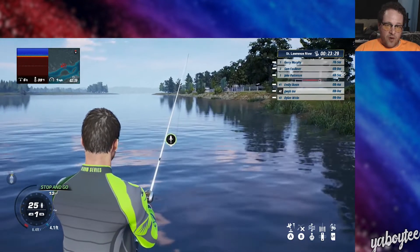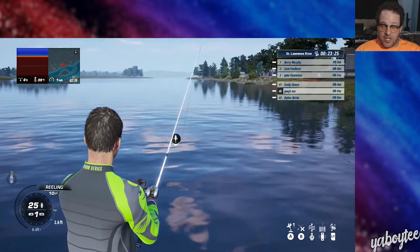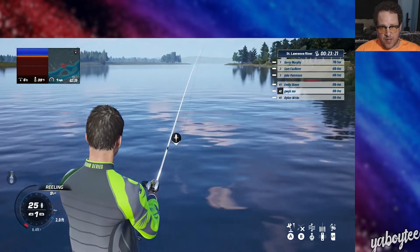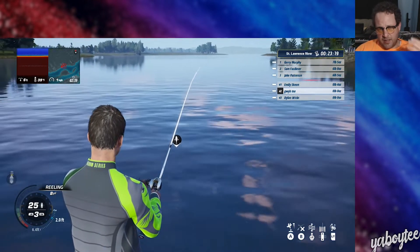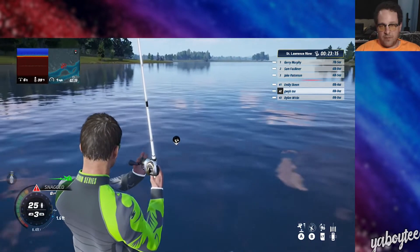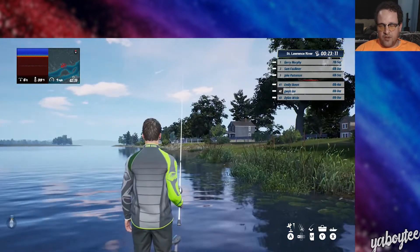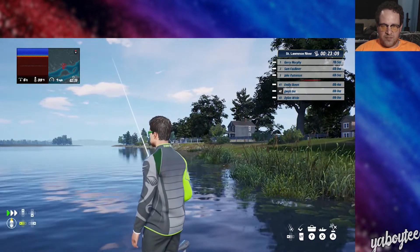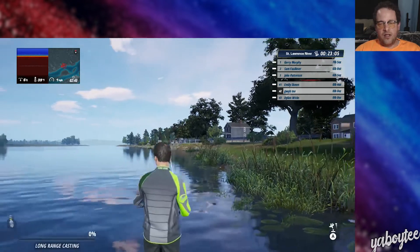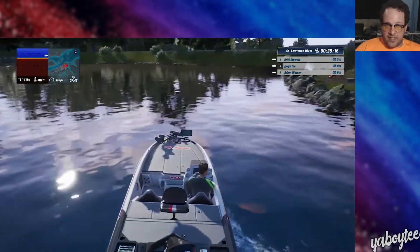There are two view modes: the underwater lure camera, and on Xbox you push in the left stick to go to the over-the-shoulder third-person camera perspective. There's no POV eye cam. If you're using the lure cam and your lure is about to snag, it'll automatically jump to the over-the-shoulder camera — that's your quick way to know you're about to snag. So that's a thing to keep in mind.